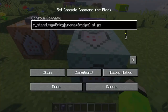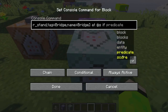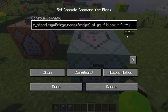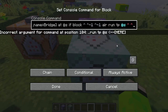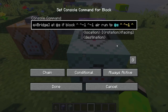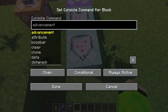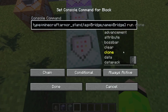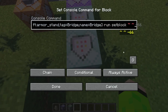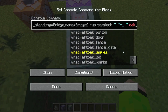First I'll execute as all bridge armor stands, at all bridge armor stands. If the block at minus one, minus one is air, then run tp at s minus one there. So then that thing goes across. Then I'll take another command block off of that which executes at all bridge armor stands, run setblock, tilde, tilde minus one, tilde — for now let's just do planks.